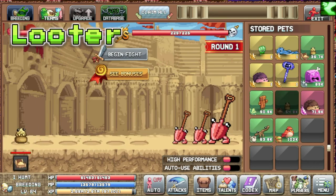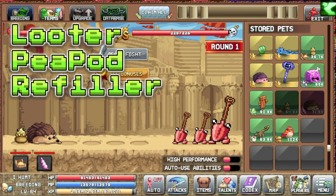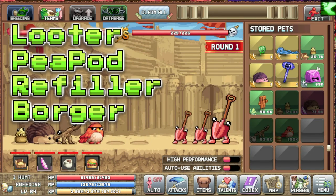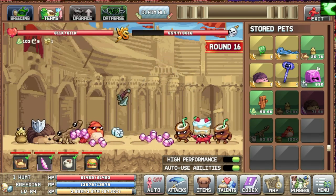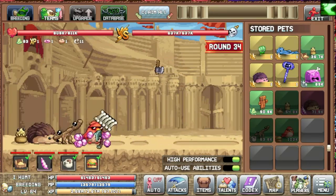To start off, you will need the looter, the peapod, the refiller, and a burger. Make sure you have these at a really high level — as you can see, my burger is 102k and the rest are around 50 to 71.